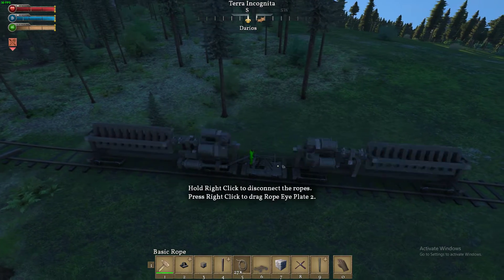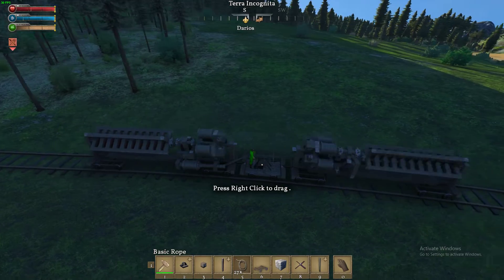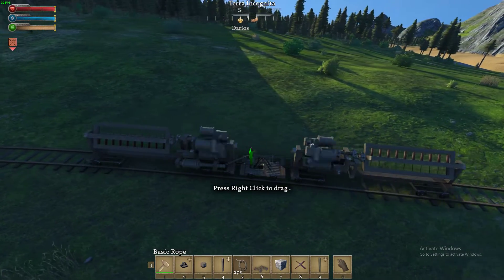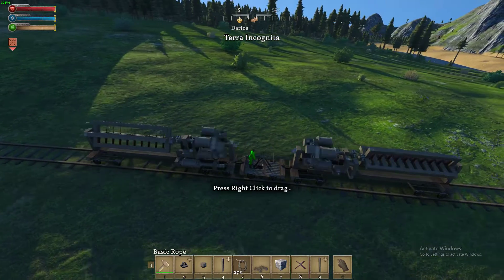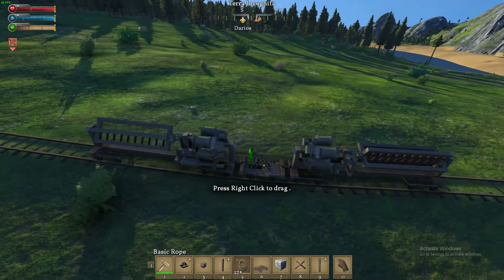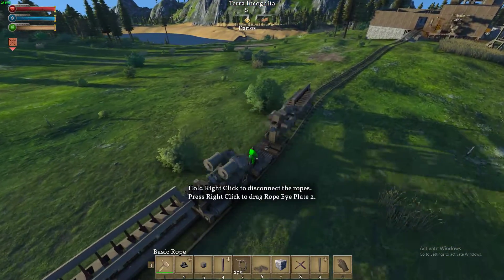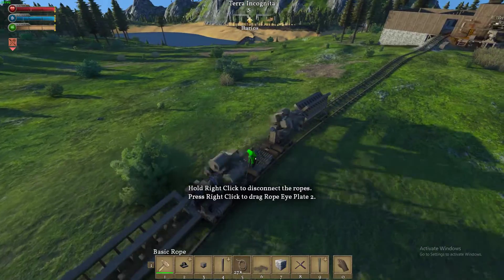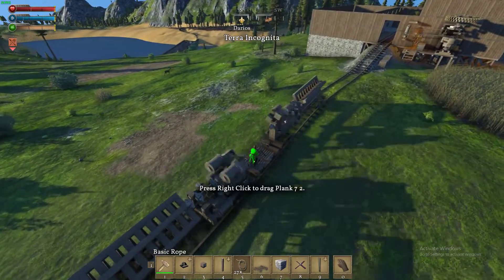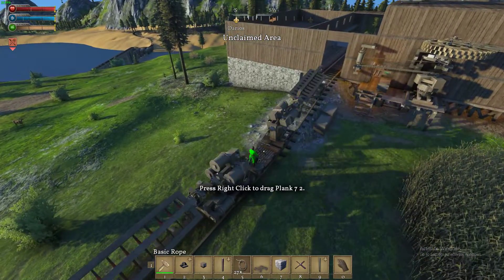Going down the hill now. The clutch isn't made perfectly, so it doesn't slip perfectly when it's disengaged. Whatever — it works. I could probably make it better, but it works as is and I'm not changing it. It's just a waste of time.